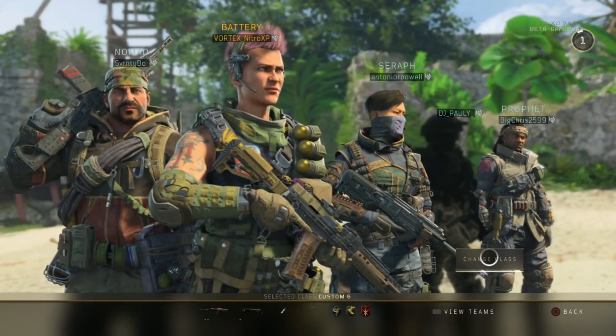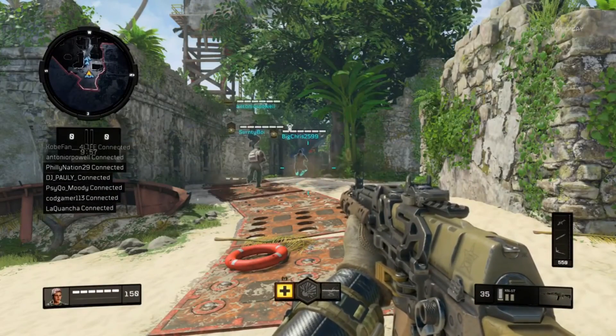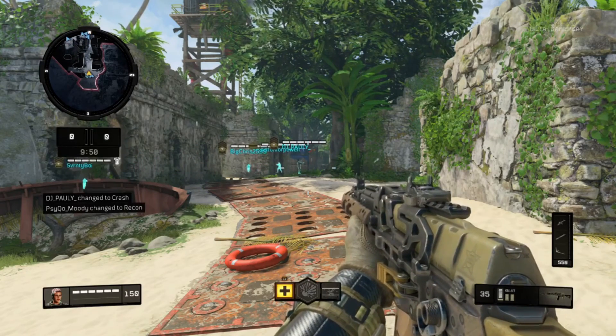Today we're going to be talking about the KN-57 assault rifle. The KN-57 — listen, I'm going to be completely honest with you all right now — this gun is definitely one of, if not the best gun in Black Ops 4's beta.